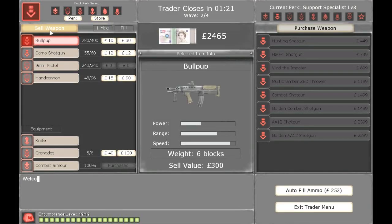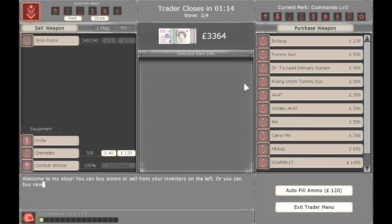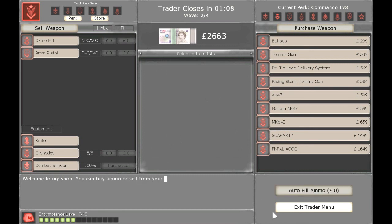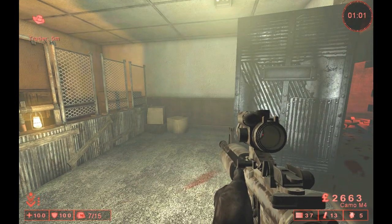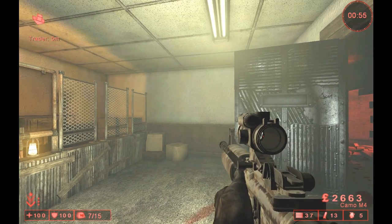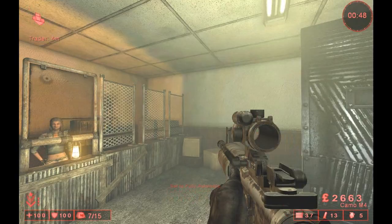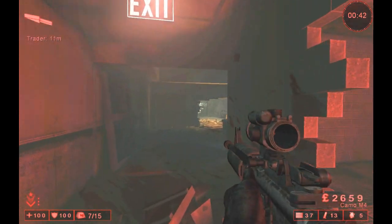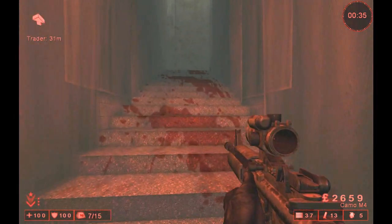Next weapon. Next weapon — we have to go Commando and buy the Camo M4. As you can see, normal M4, just with a digital desert camo on it. Still has semi and auto functions, still has the same damage, power, and accuracy as a normal M4.